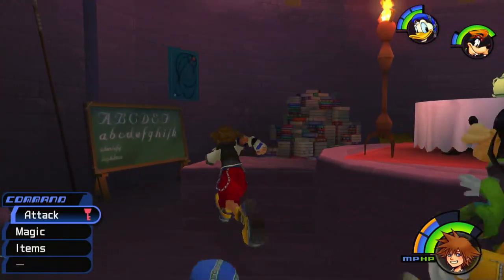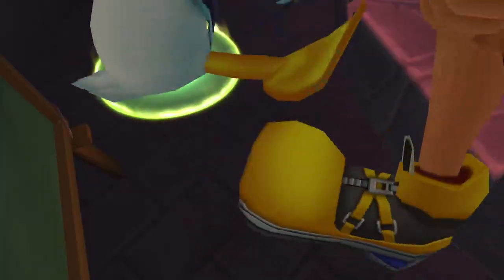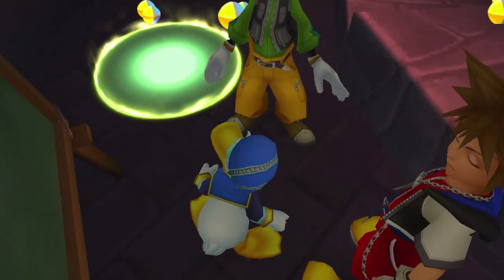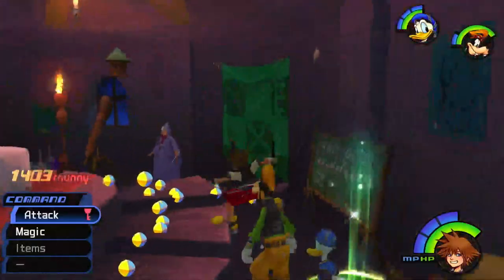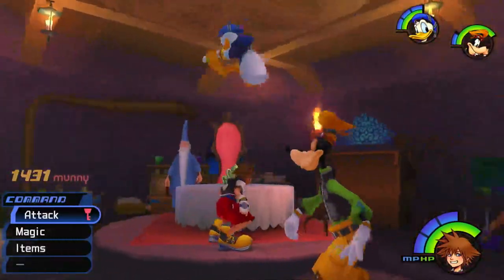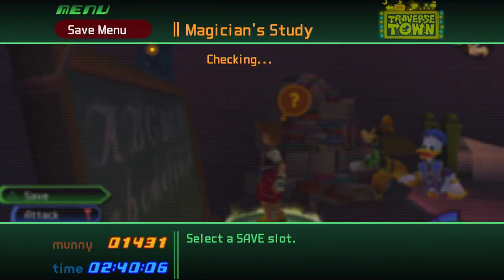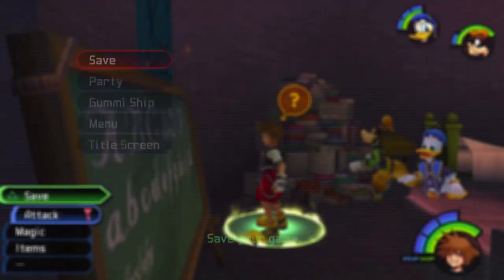Also weird thing — this Trinity only shows up when he furnishes the house. So we've got another one right there: a Mega Ether plus some more money. Can never go wrong with money. And we've got a nice save point here.